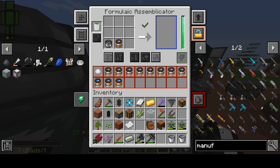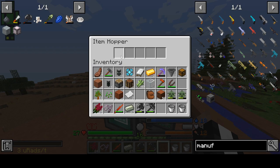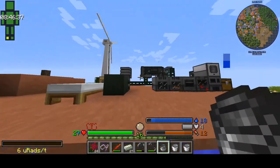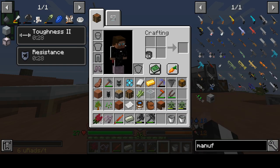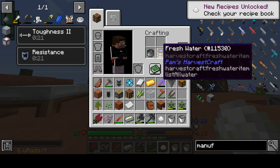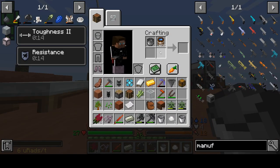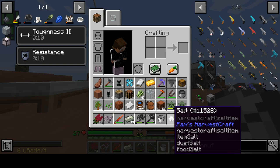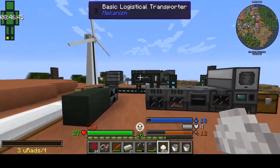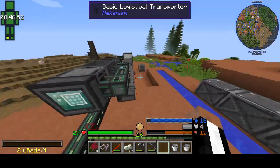Wait for that to go back in the machine — I'll make more salt. I need to wait for it to go in the hopper. Got it. I can make all the salt for it — just to get it started I need to make the salt. Back into the injection chain. Back into the formulaic assembler.